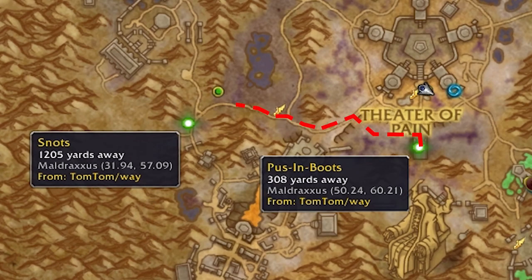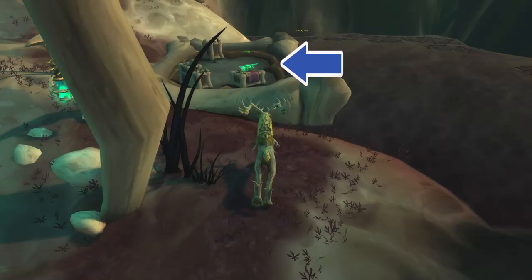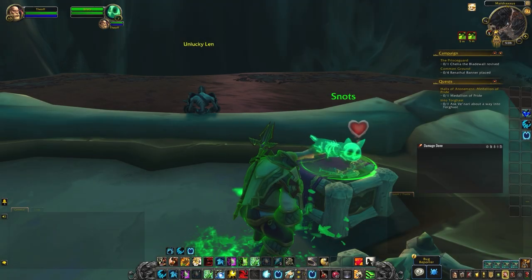Snots. Next, head west to catch the road leading up to Snots. When you get to the Bone Archway, you'll find it chilling on a crate enjoying a meal of fish bones — like slime cats do. Give it a pet.